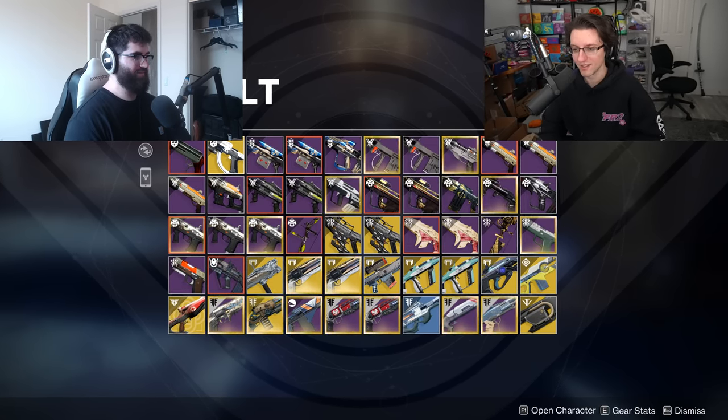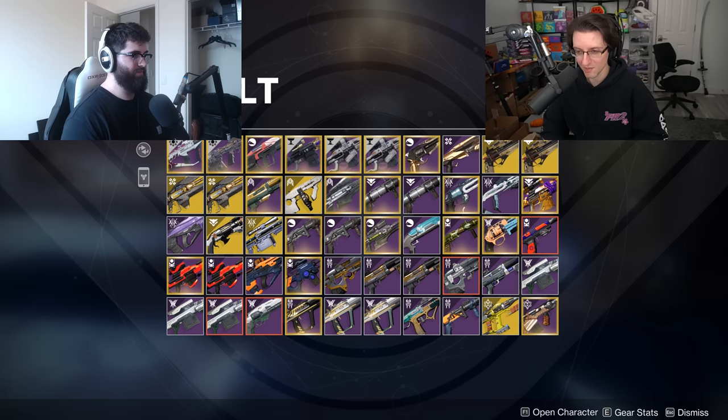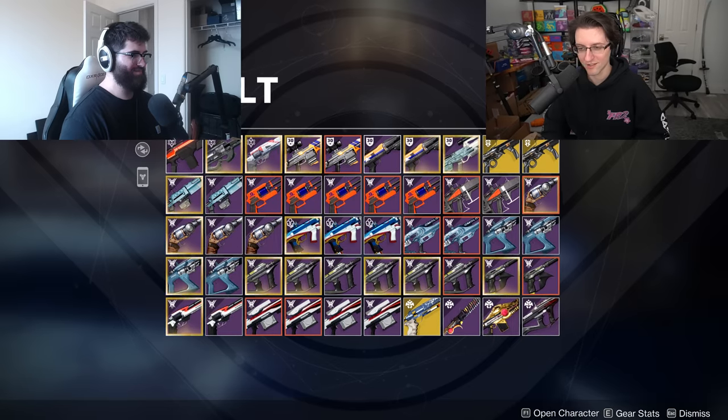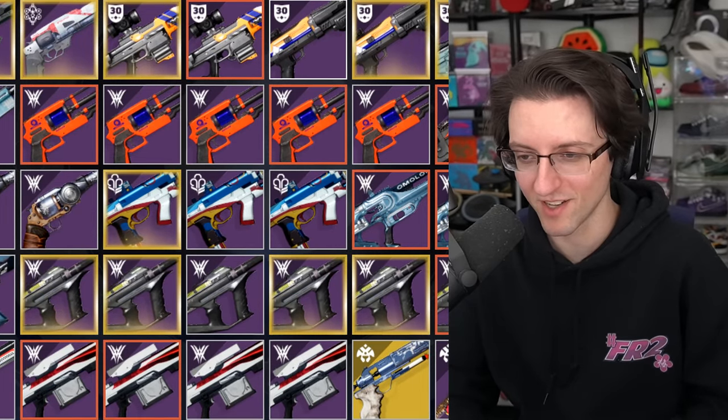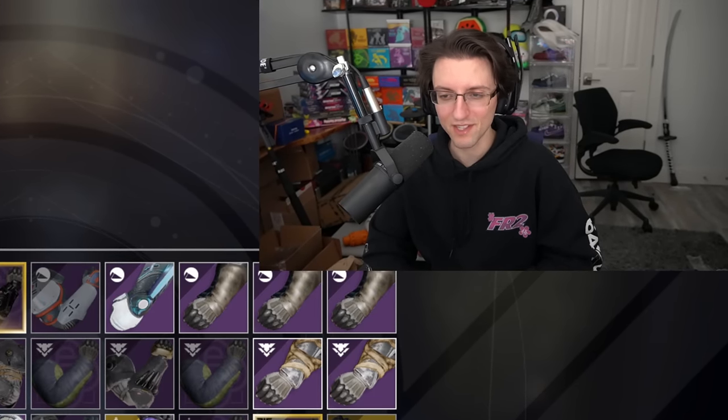Why don't you flip through your entire vault so I can kind of see what I'm working with. Next page, keep going — okay, a lot of dupes in here. We have about three full pages of armor and a lot of exotic dupes.